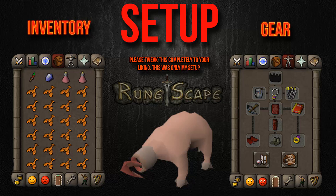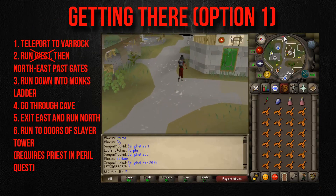For the gear, don't mind my black party hat — I just don't have a range helmet. Pretty much just bring a slayer helmet, or an imbued slayer helmet if you're ranging or maging, whatever you want to do. I just brought range but you guys can bring melee or whatever you want.